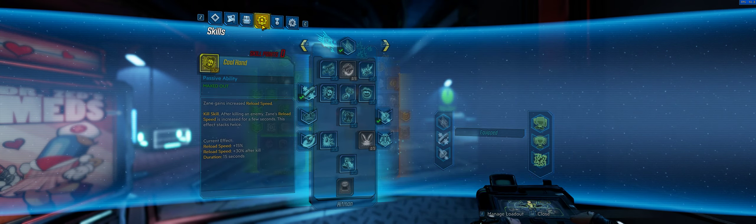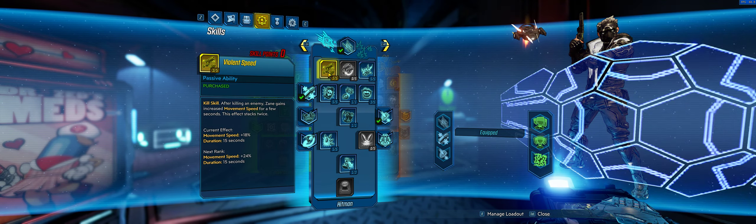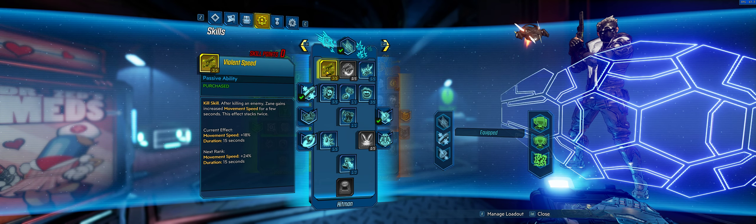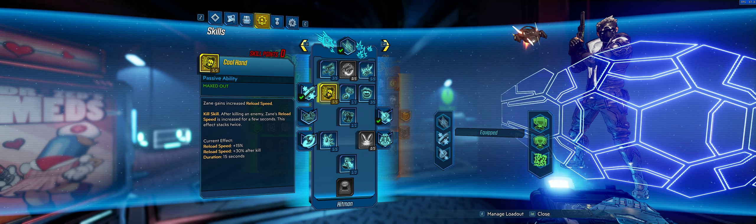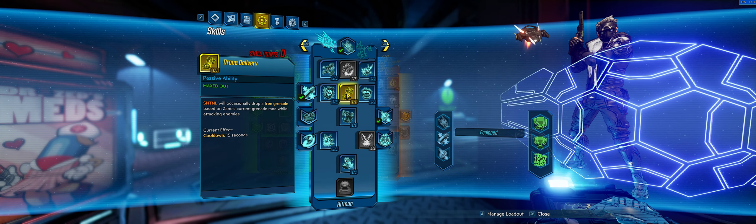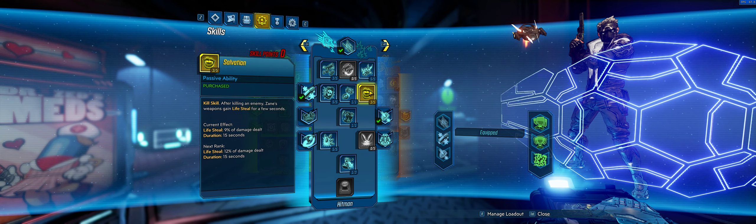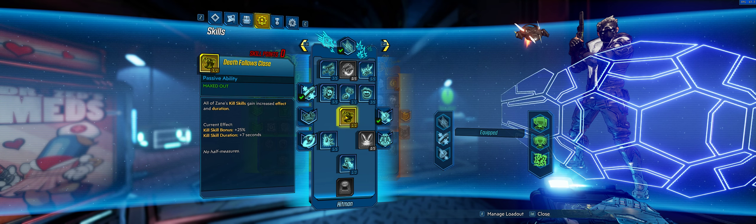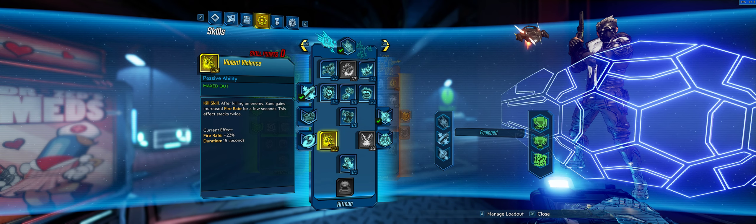Let's talk about the rest of the build. Full 5 points in Violent Momentum — this is for the boss fight, for bullet dodging and moving quickly, not so much during mobbing. Cool Hands because this gun has a slow reload speed and we need to spend the points anyway — 5 points gets us good reload. Drone Delivery for our grenade anointments. 3 points in Salvation because this thing hits like a tank, especially paired with the One-Shotter shield, so we'll be healed up with one shot. Death Follows Close always.